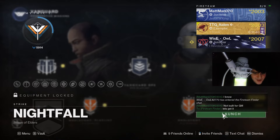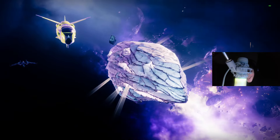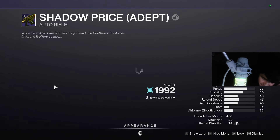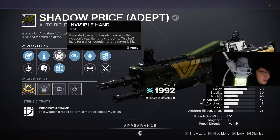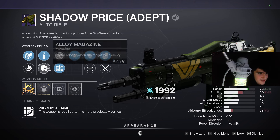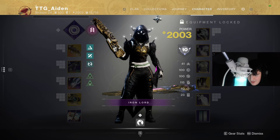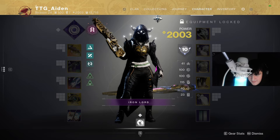This is attempt number six. I got a bolt shot surplus last game - is this good? Invisible hand: missing targets increases weapon stability. It's decent, I should keep it. I'm gonna keep it - it's not loading in on my DIM but I'm gonna keep it.